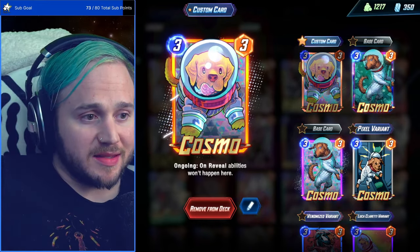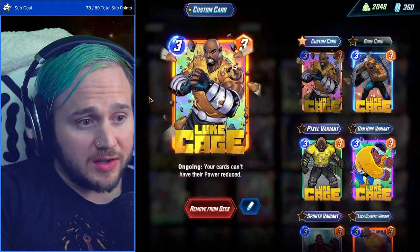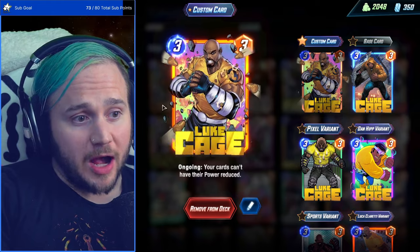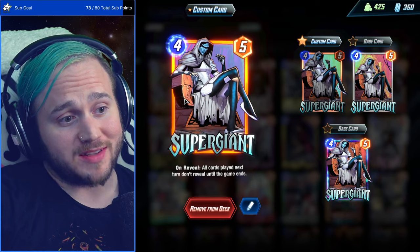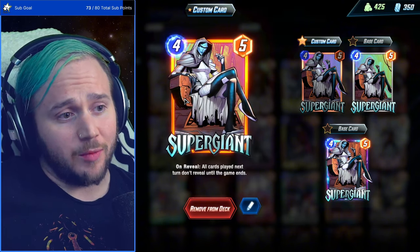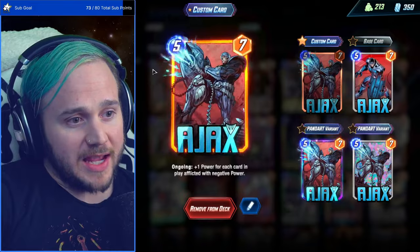Let's get into the deck. The two cards that really make this a counter deck are Cosmo — best boy, best doggo in the game — and Luke Cage, who is very strong in this list, allowing us to play all those affliction cards without triggering any cost reduction. The other key card is Super Giant, which I believe is a very slept-on, underutilized card. I love Super Giant and I will scream from the mountaintops about it. The other card winning us games is Ajax.